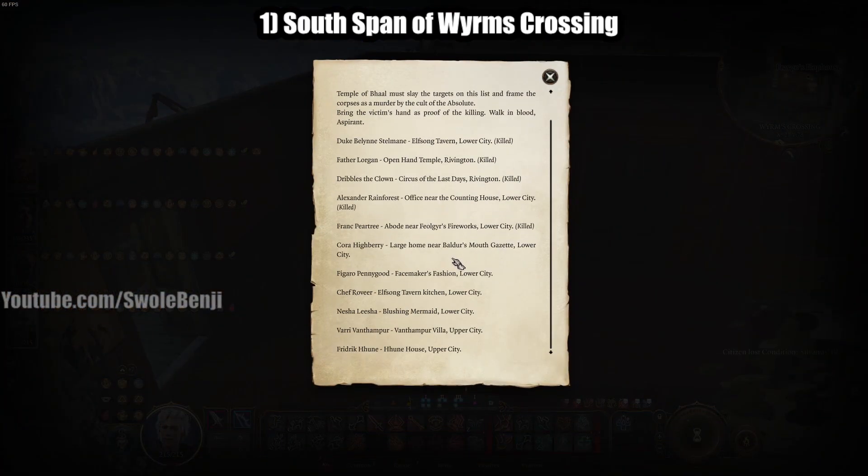That sets it up so that the killer will spawn. You literally don't have to mess with any of the other stuff in here at all. You're ready to move on. Step two: you're going to go to the lower city central wall. This is at Baldur's Gate, and then you're going to travel east all the way down this path straight from the waypoint, and then curve around to the north.